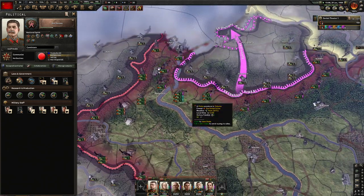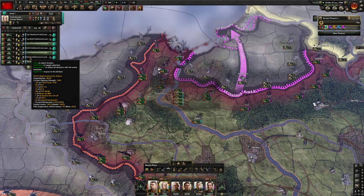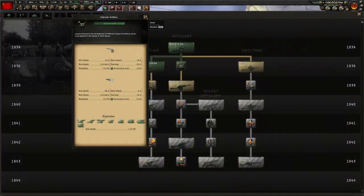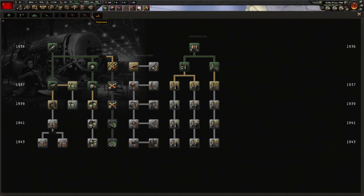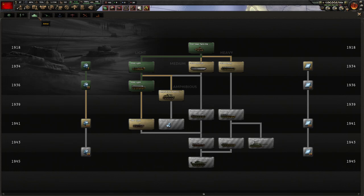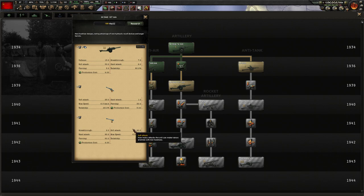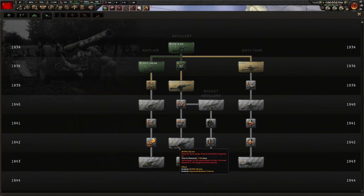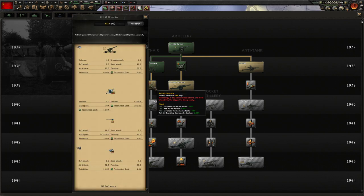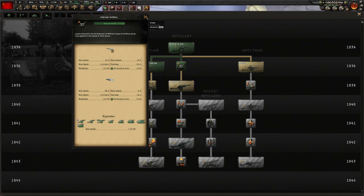We're just going to allow that equipment to get filtered into the divisions. We just got interwar artillery and we're going for the second level of radios — improved radios — so we can add that to our tanks. We're using light tanks with the close support gun, and I'm wondering if we could use the improved automatic cannon.